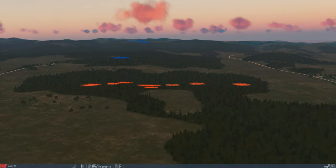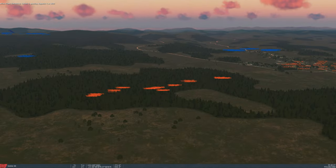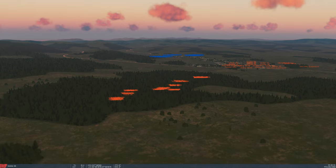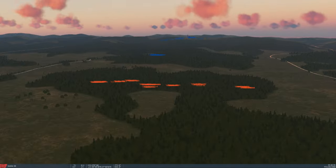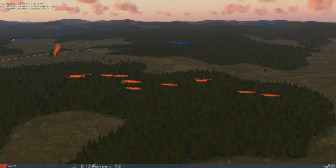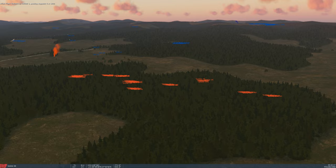It shows you where to go to rearm, refuel, and all that kind of stuff. The overall objective is the village over there on the right-hand side, and as our chalks approach, you'll also get an orange smoke marker to lead you into the landing area.